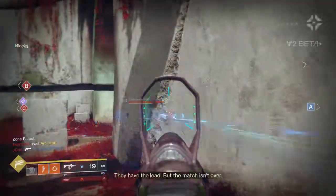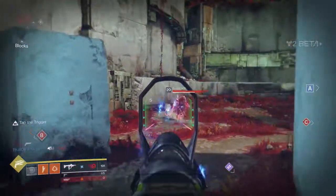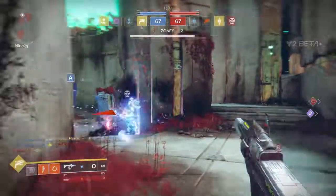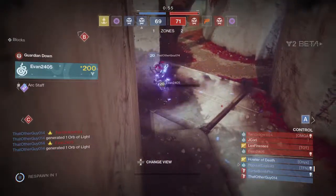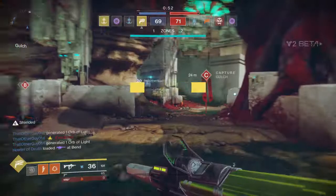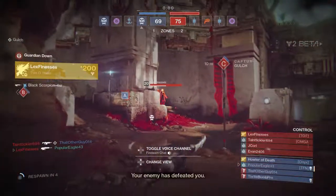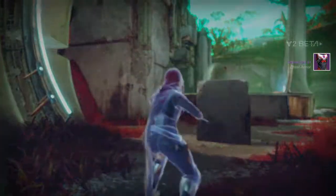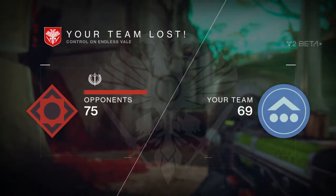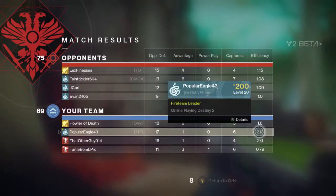We lost zone B. That is also an Arcstrider — we'll try to unload on him. We did not run fast enough — we ran right into him. Another Arch subclass — no, that was a Fist of Havoc that actually took him out. My submachine gun will not lose! Apparently it will lose. We got armor. We did not get to use our super ability either of those times — that's a shame. Match results: our efficiency was 2.13, that's pretty spicy efficiency.